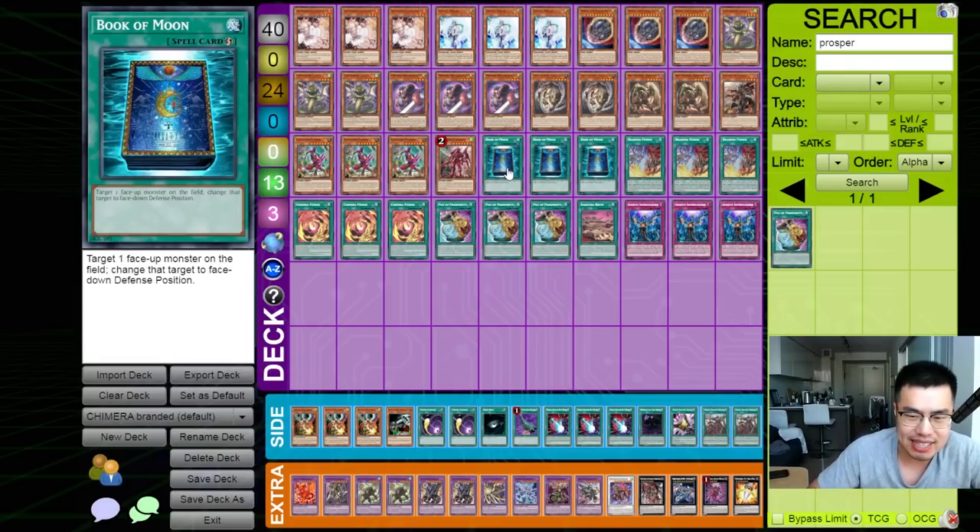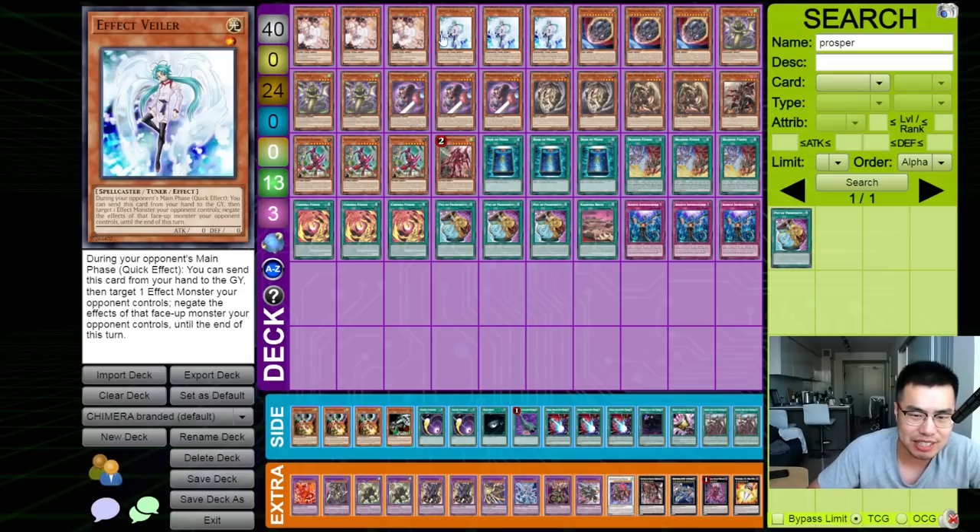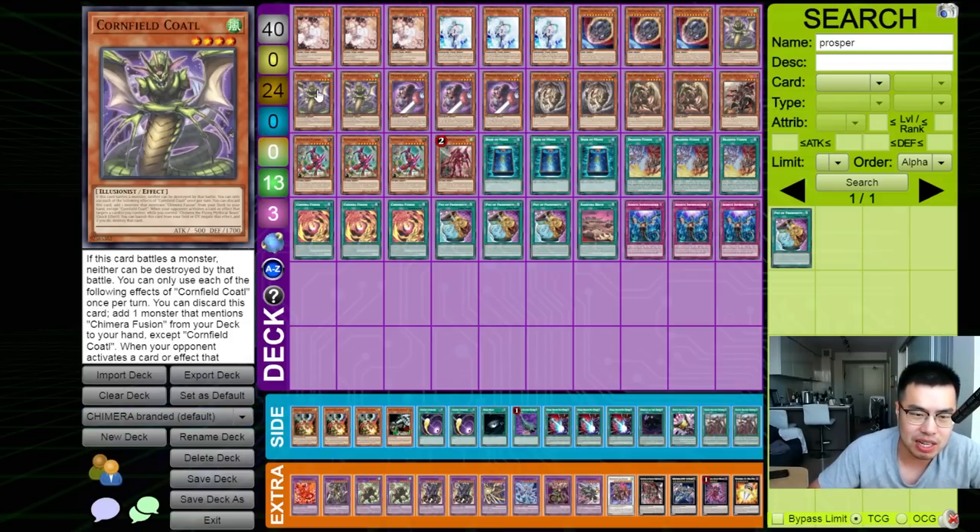Being able to play going second I think is really, really important, especially in this deck where you can mix and match your hand traps, whittle down your opponent's resources, and then you have a bunch of one-card starters that spell instant doom to your opponent. I just had a one-game replay where I actually got hand-looped by the Moulin Glacier, and we were still able to come back just by topdecking a Cornfield Quattle — I'll show you guys that really quick.